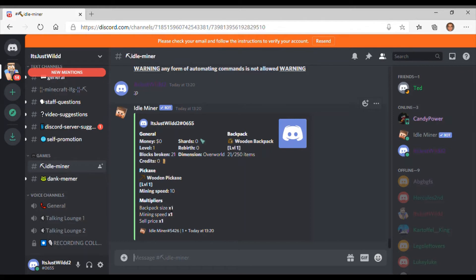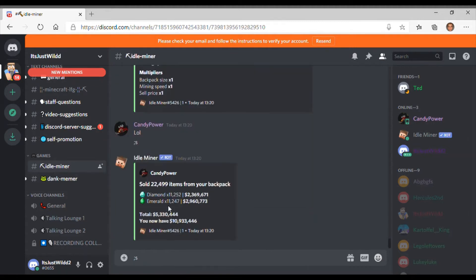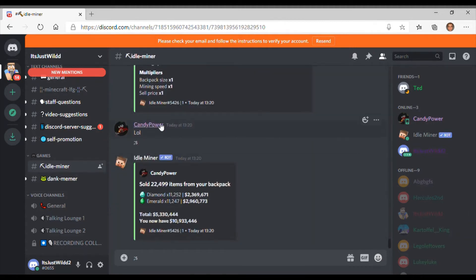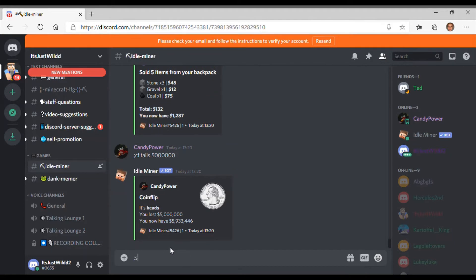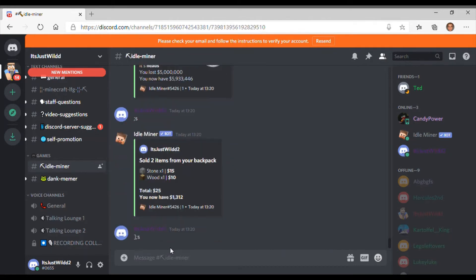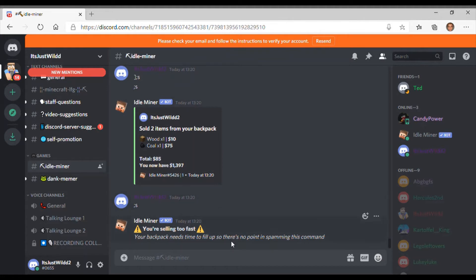When your backpack is full of items you can't get any more, so you do semicolon S to sell them. As you can see — enter — it's been sold. I didn't make much money because I've just started, but you keep doing that. You don't do it too often though because if you do it too fast it won't work.